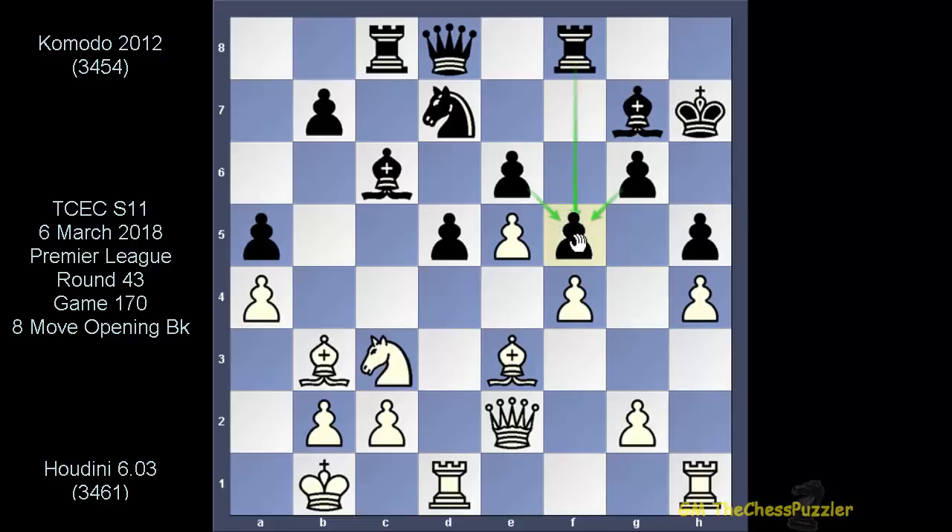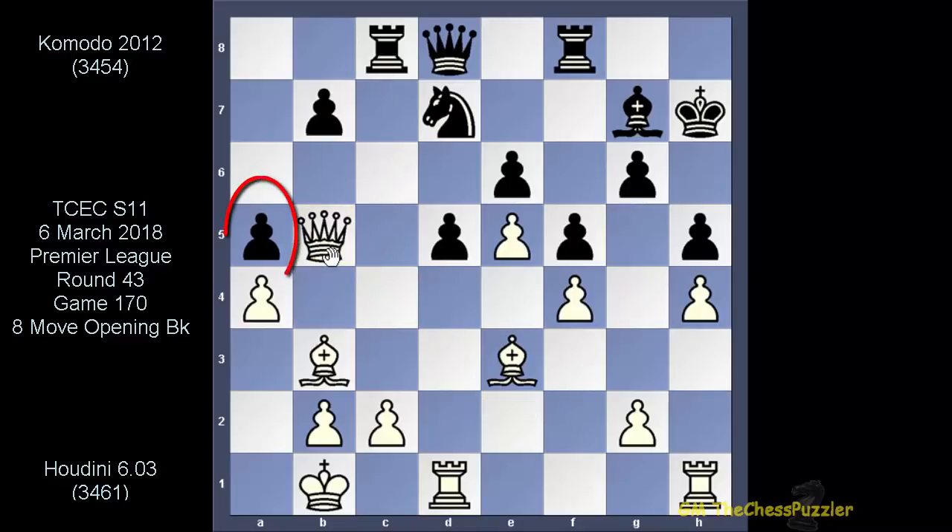You tell me how Houdini is going to possibly break through. Since Houdini could do nothing to influence Komodo's kingside, he tried it using the other side of the board and went for this knight move. Taking this knight is a no-no because when this queen gets into b5, this guy is hanging — and of course if Komodo was not in trouble, he would be now. So this explains why the knight was not taken.